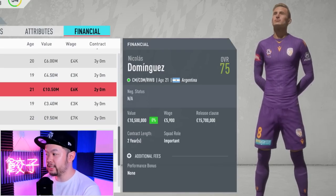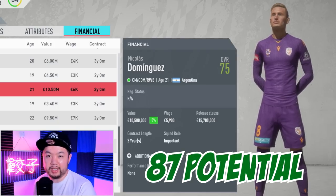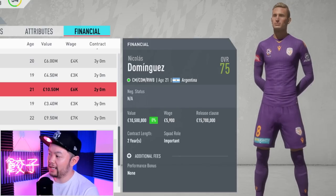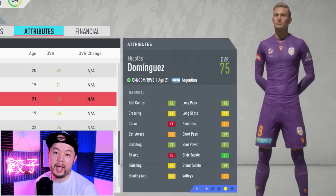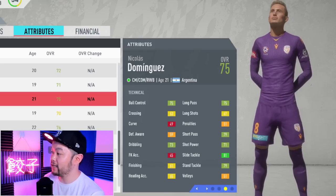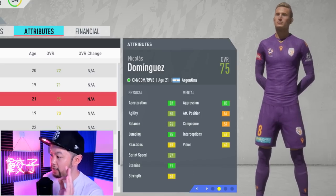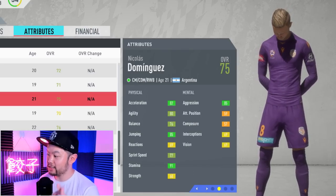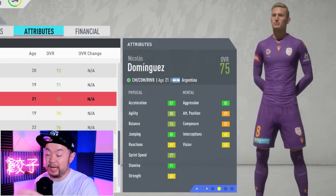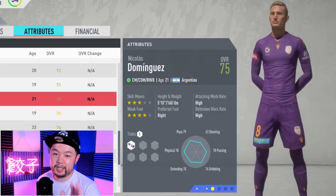Moving into the center mid options, we have Nicholas Dominguez. He starts out at 75 and can get all the way up to a potential of 87. Notably, he plays for Velez Sarsfield, as there are multiple Dominguez's in the game. He's listed primarily as a center mid, but I would advise playing him as a CDM. You can see slide tackle at 81 already off the bat, almost 80 stand tackle, great aggression, acceleration, jumping, agility, sprint speed, and 91 stamina. At 5'10", he's tall enough to win headers in midfield, and he's got a four-star weak foot.